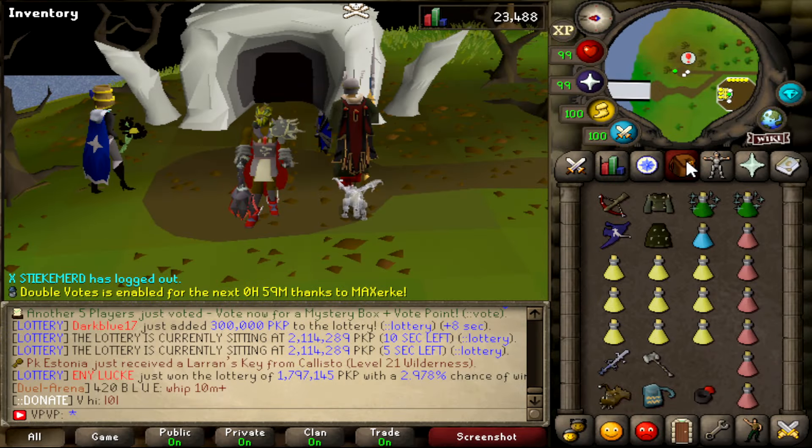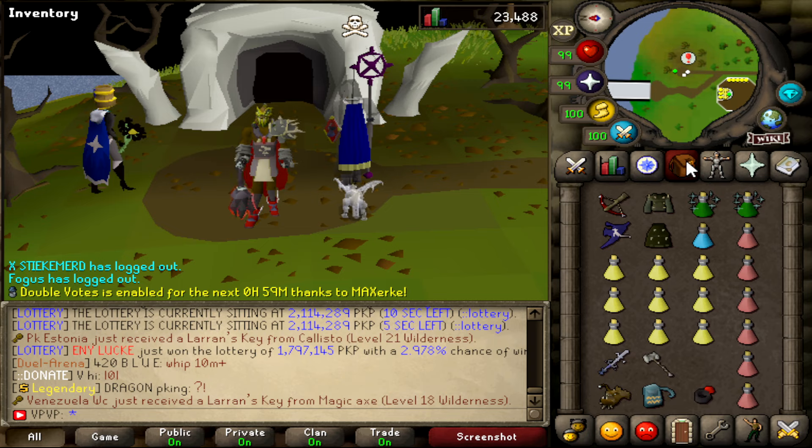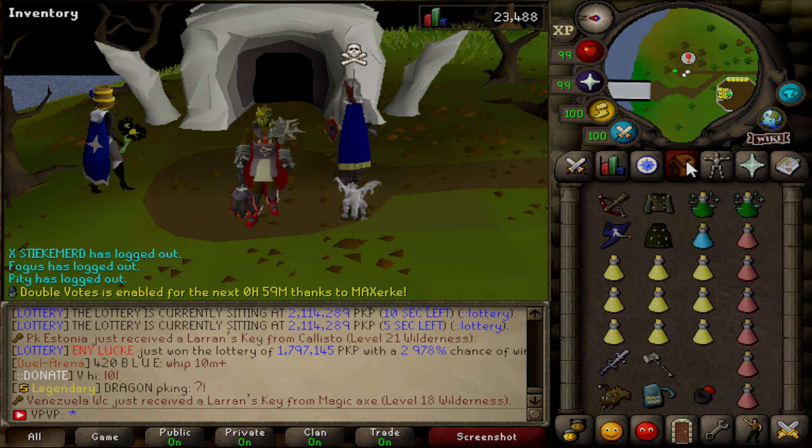What is up guys and welcome to a brand new video. In today's video we're gonna be doing three hours of Chaos Elemental, and any PKer that comes our way we will try to kill. Make sure you enter the giveaway which is 10,000 donated points — all you have to do to enter is like this video, comment your game name, and be subscribed to the channel. With that being said let's get on with the video.